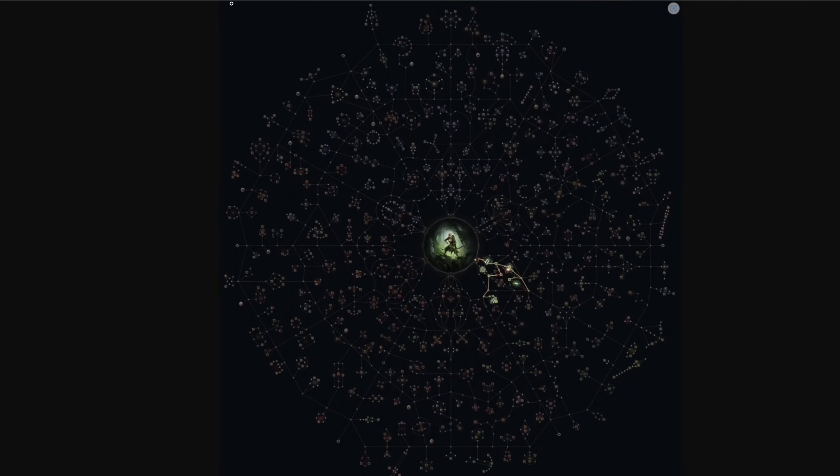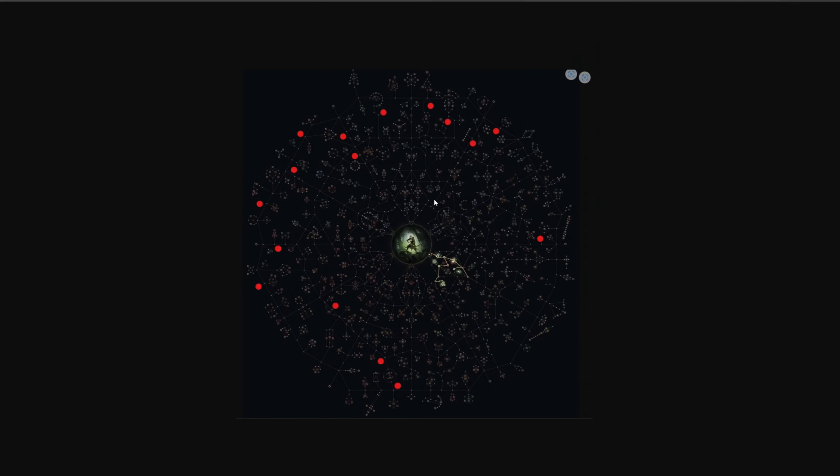I went around the entire tree and marked every single keystone with a red dot. There's a large concentration of keystones at the top for the Witch, a few for the Shadow, Monk, Templar, Druid, Warrior, Marauder, Duelist, and Mercenary. However, the bottom right section — where the Ranger and Huntress are — is completely void of keystones. That's very strange, and it means Ranger and Huntress players will have to travel across the tree to obtain any keystones.